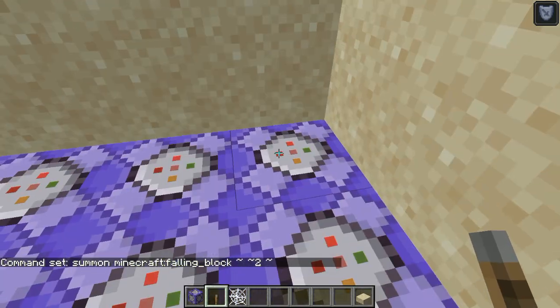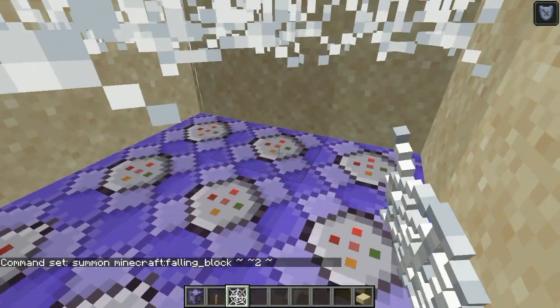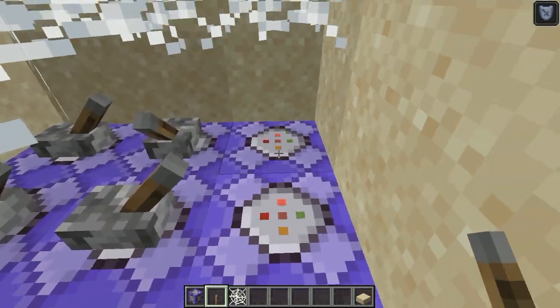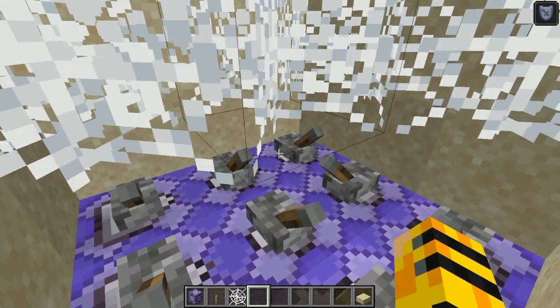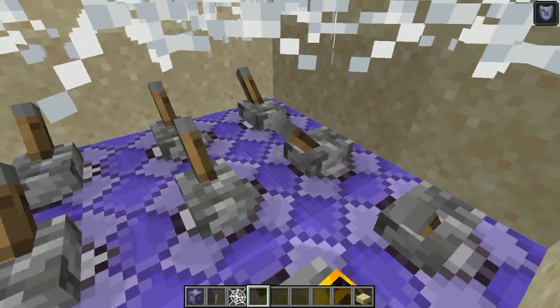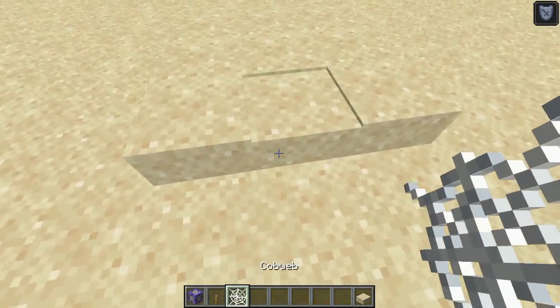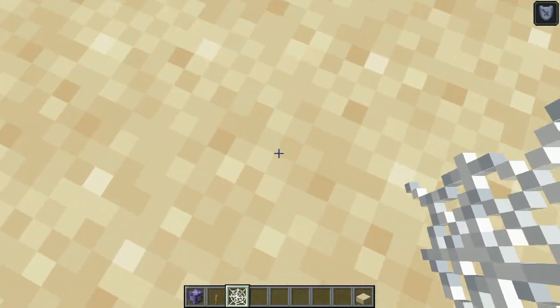Now what we're going to do is place cobwebs right here like this. We're going to place on each command block a level — just one level. And we're going to flick every lever. That's going to activate them. Place the cobwebs back.